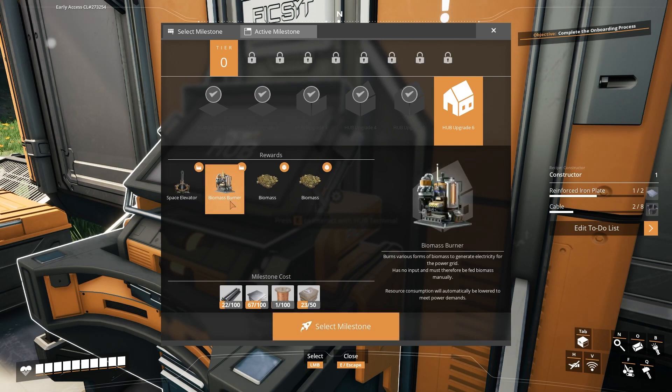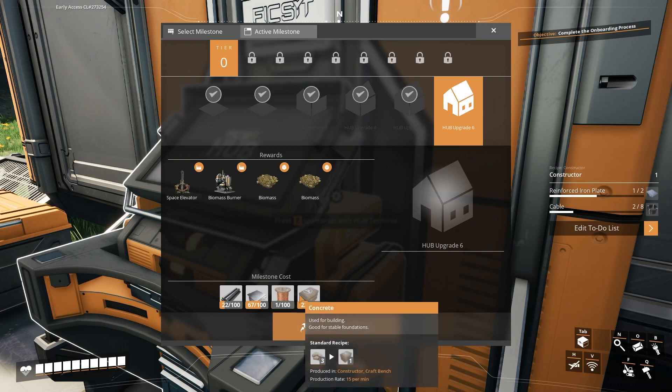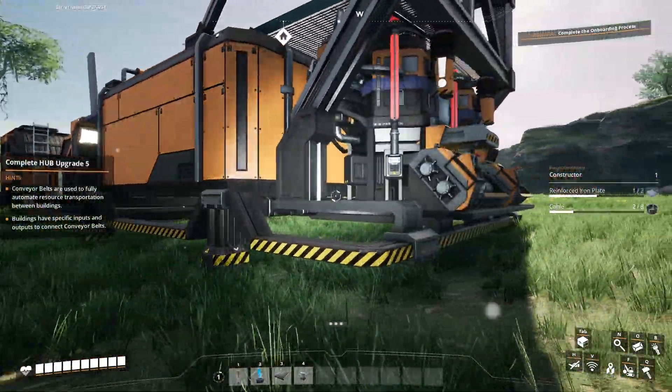This biomass burner is amazing. This gives you 30 megawatts — don't quote me on that. And it also gives you the space elevator, which actually lets you level up to tier one. I'm very excited. I think tier one is where you can get the map and stuff like that. So we need quite a bit of stuff. I'm going to go ahead and get this stuff made up, and then we're going to see if we can't get that level six unlocked.